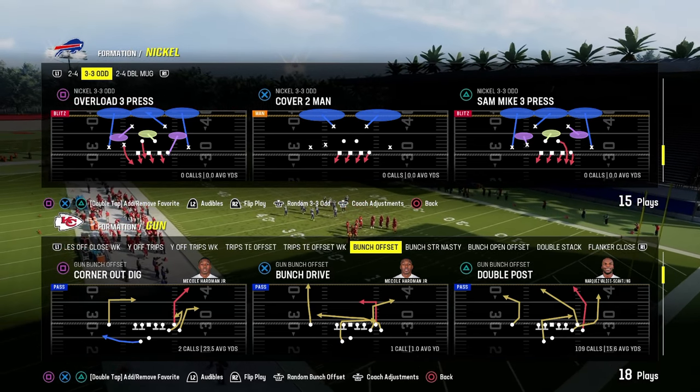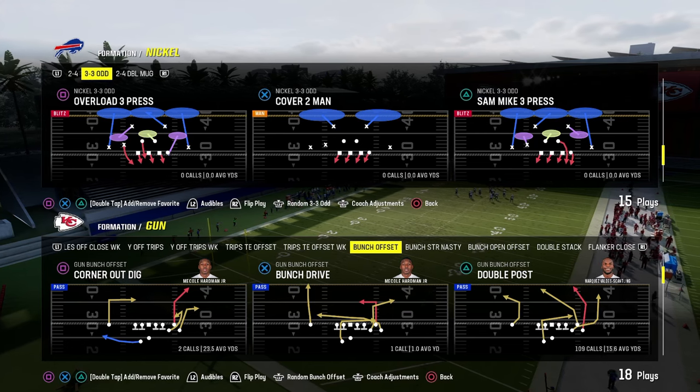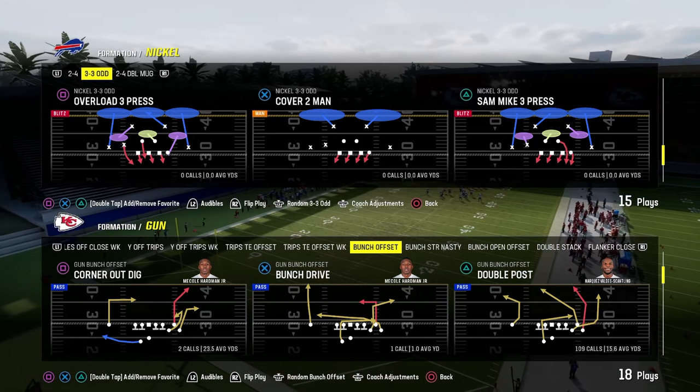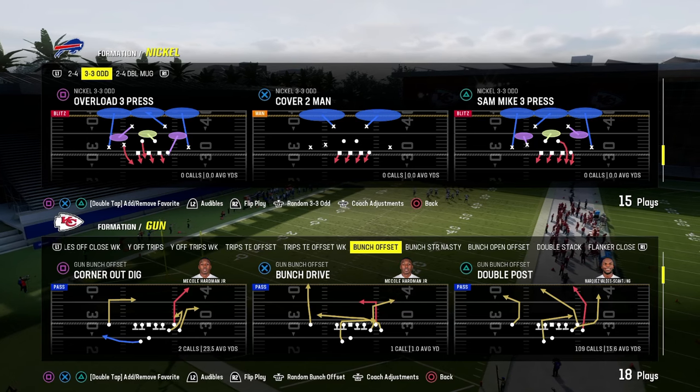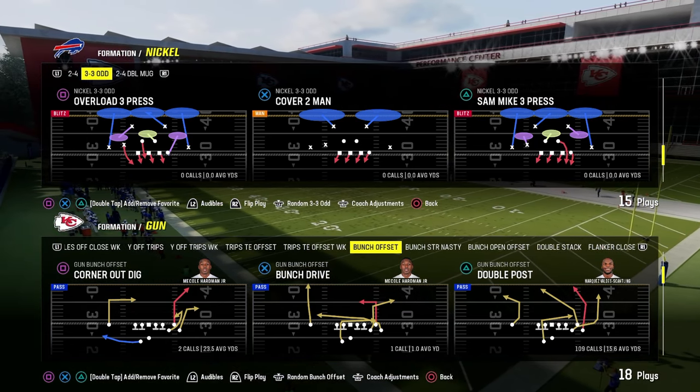In this video, I'm going to be going over one of the new better defenses in Madden 24. It could very well be the best end-of-year defense in Madden 24, and that is the Nickel 335-Odd. I just dropped a brand-new Nickel 335-Odd defensive e-book.